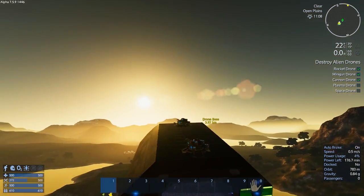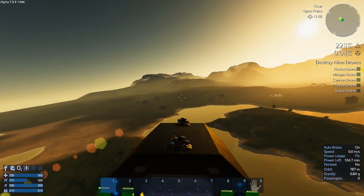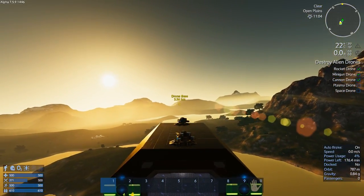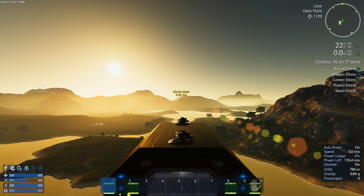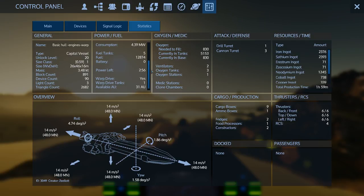We've got a CV in the air and we just don't care! Let's get straightened up here. This whole graphical user interface has changed and now I'm looking for stuff. Battery fuel consumption: 4.39. We've got 100 megawatts and 4.39 - okay, we're using four percent power while gliding.